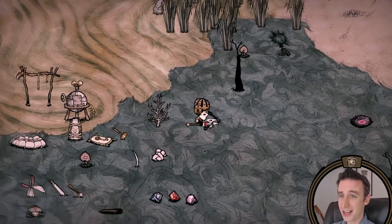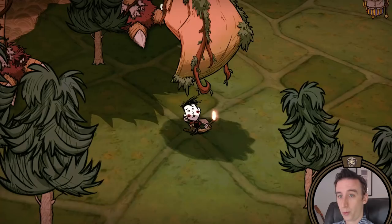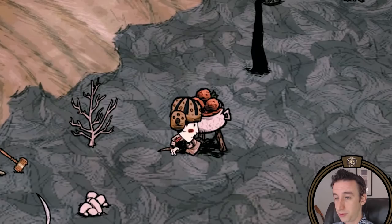Hey everybody, Jazzy here with another Don't Starve Hamlet Guide — and hey Wes! You look like you're adjusting to your new surroundings rather nicely. Your first 11 days were spent well, which is mostly self-praise because you are following my orders like an obedient slave. With a trip to the Rock Island and the Palace Hamlet, you've got most of what you need to start preparing for the upcoming dangers.